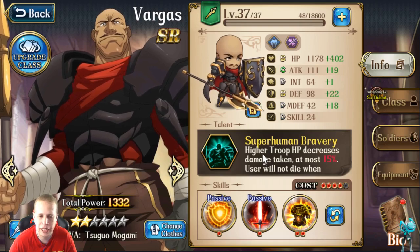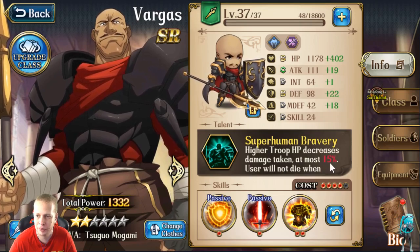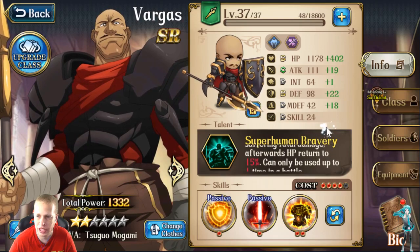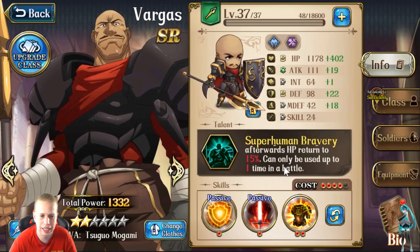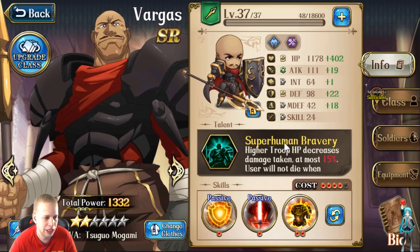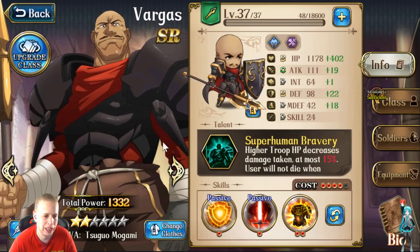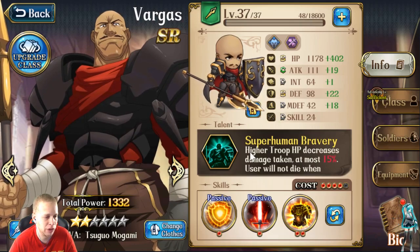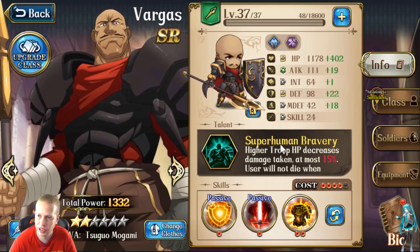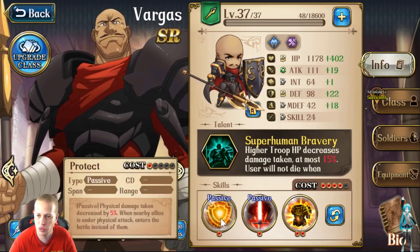So getting into the passive that Vargas has: higher troop HP decreases damage taken by at most 15%, and the user will not die when suffering fatal damage — HP is returned to 15%. Can only be used one time in battle. So he basically gets a free resurrect as well as increased mitigation. And the higher you're taking your troops, especially your Lancer troops, the more ridiculous and even tankier this guy gets — especially if you're investing in those Rock Golems.